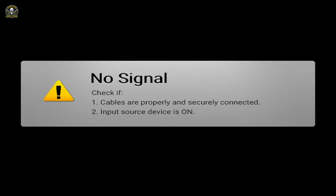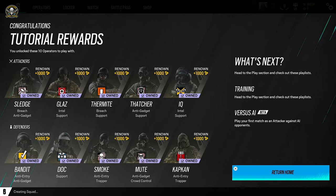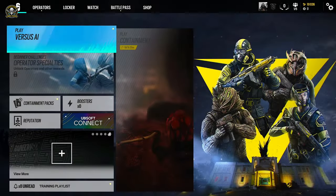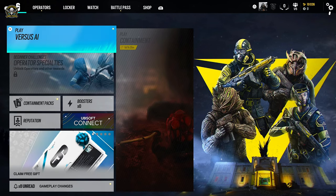A great little tutorial there. We got a thousand renown — that must be how much the operators cost. So we've got Sledge, Glaz, Thermite, Thatcher, IQ, Bandit, Doc, Smoke, Mute, and Kapkan. Very tactical, very Rainbow Six — love it.